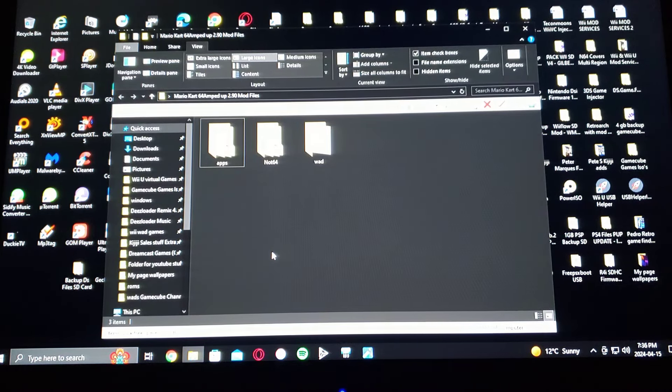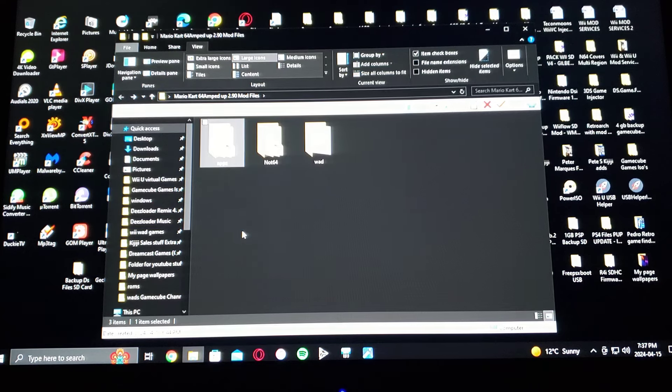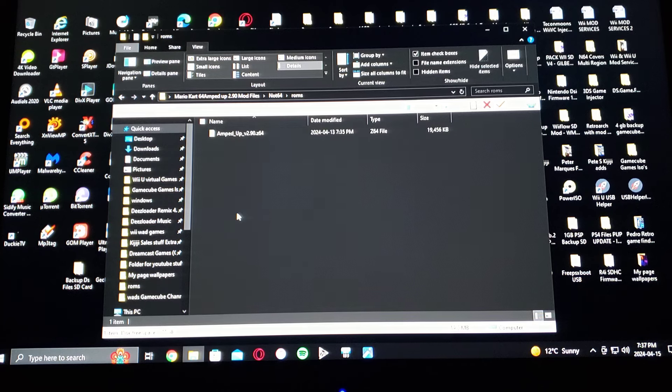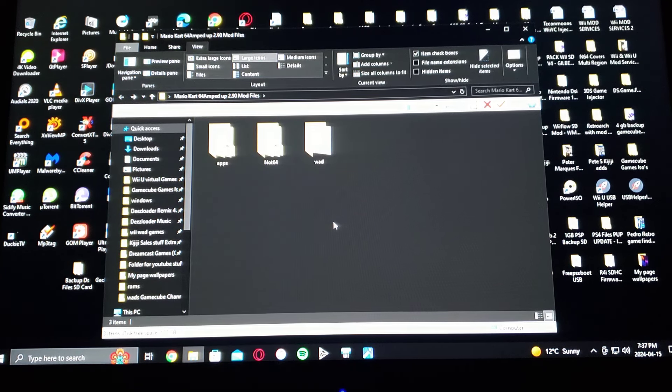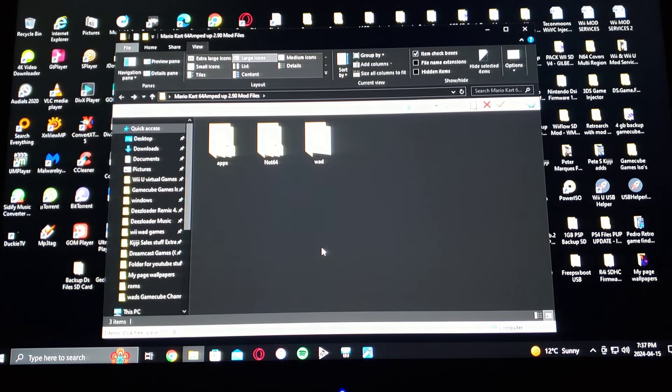Here's all the files for the Wii if you want to try it. You'll need an apps folder with a Wii64 folder containing a boot.dol. Then create an N64 folder with a ROMs folder, and place the game — Amped Up version 2.90 — inside. I'll also leave a WOD folder with the Wii64 channel folder. This is basically all the files you're going to need for the Nintendo Wii.